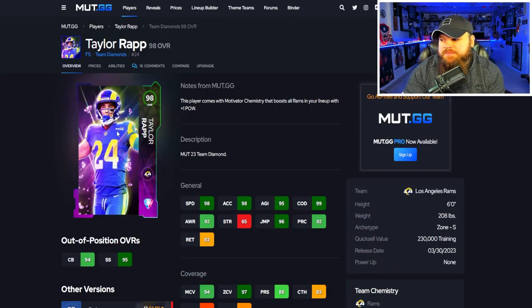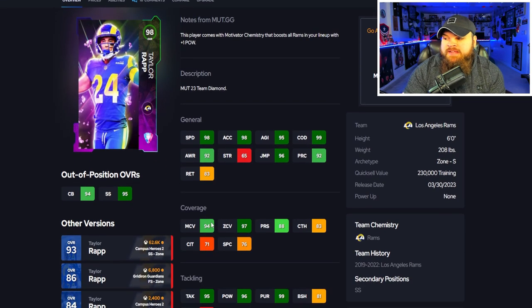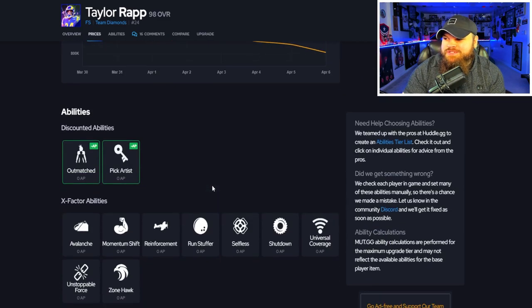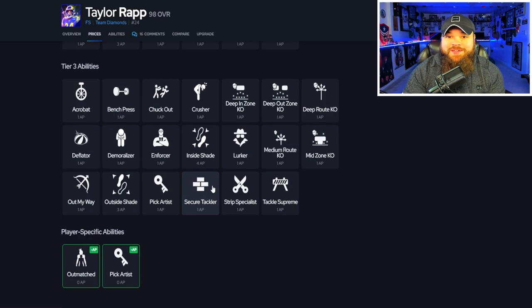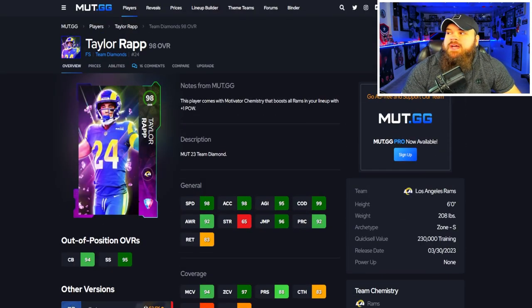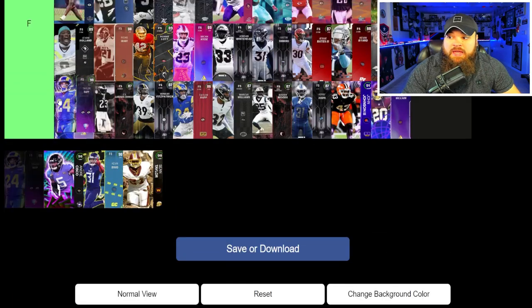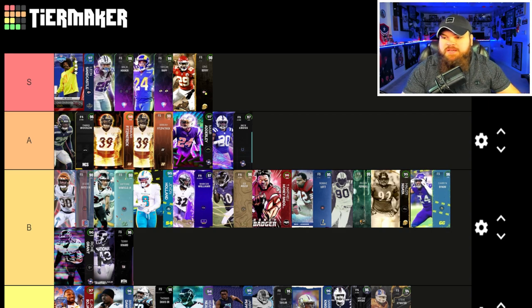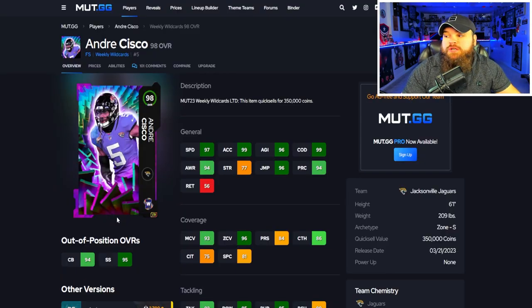After that we get Taylor Rap — pretty much the same thing, free agent track card, 99 speed on a single team, 92 play rec, 94 man, 97 zone. He has slightly better physical stats but does not have play ball on air aggressive, so I might actually lean Malik Hooker. He does get pick artist for zero and the same ability combos as Malik Hooker. I'm putting them right by each other — both are S tier. Honestly, team diamond CBs and safeties are super slept on.